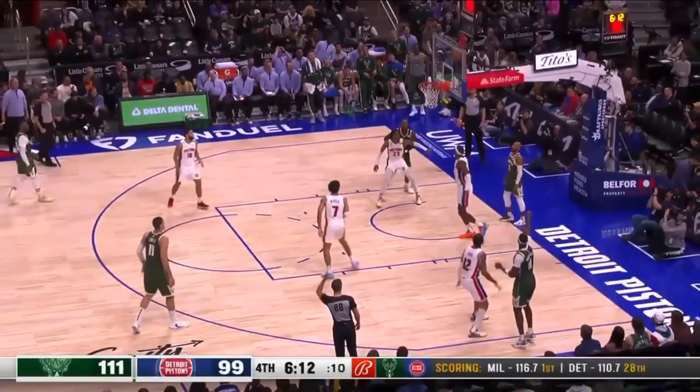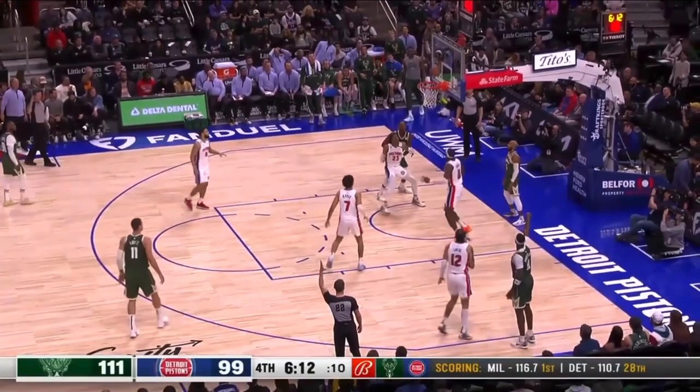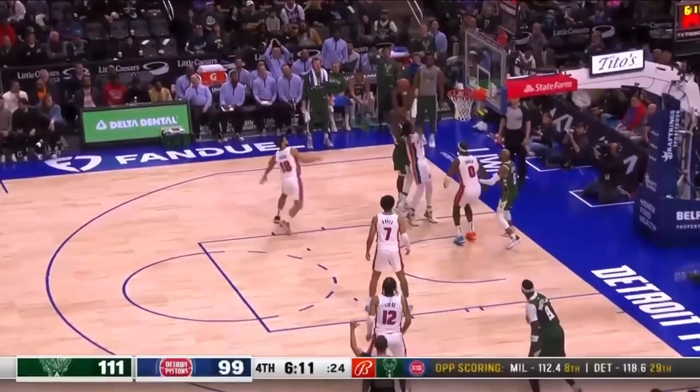If you're Jaden Ivey and you're boxing out here, you've got to use the lower half of your body to drive Chris Middleton away from the ball. You're boxing out using the upper half of your body, so now Middleton is moving you — not vice versa. That makes this an easy offensive rebound.